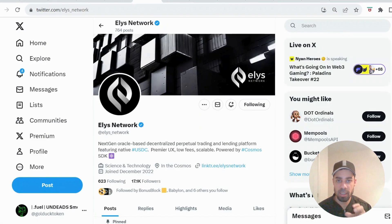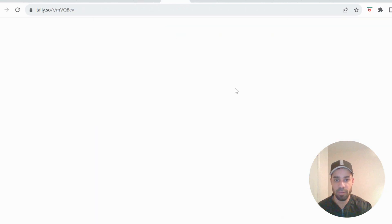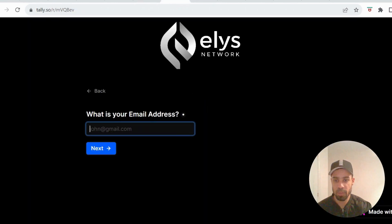We also have Elys — it's a perps and lending platform within the Cosmos ecosystem. ATOM stakers are going to be getting airdropped this token, and there's an incentivized testnet launching that we can sign up for. They've got a form you need to fill in: just put in your email address and answer about five or six questions — have you used a DEX before, have you used a perps DEX, have you provided liquidity — answer yes to all the questions. It takes 10–15 seconds and you're done.